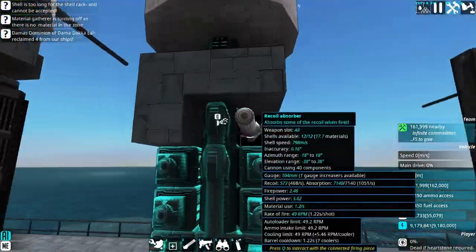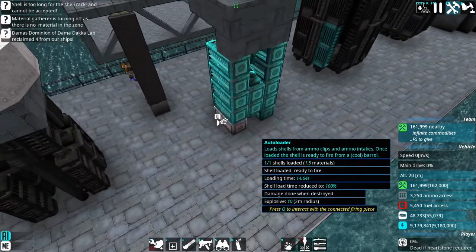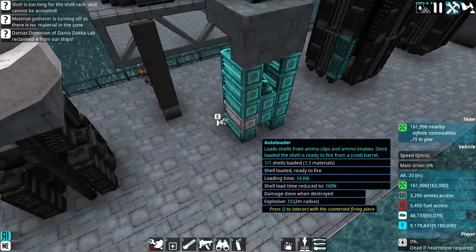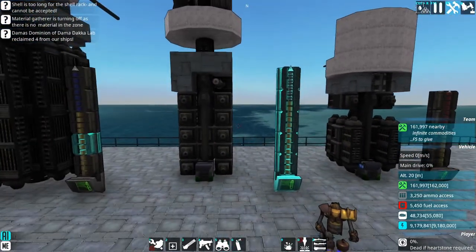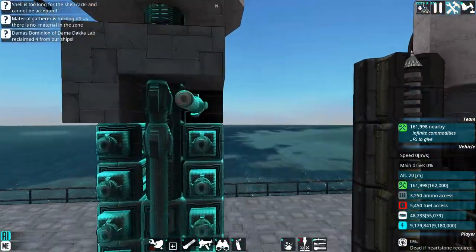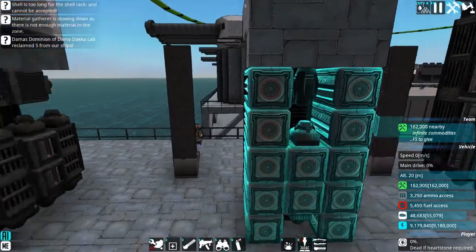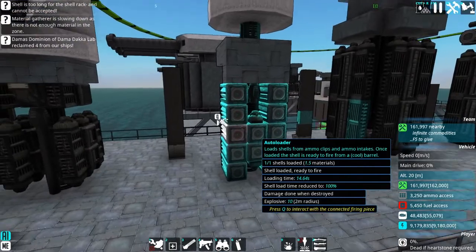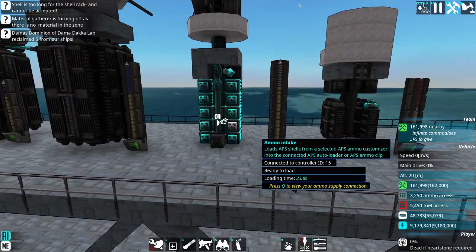Getting back to the autoloaders, I have it this way for a very important reason. Frag is incredibly destructive whenever you touch off any clips that have these kind of shells loaded into them — I have seen them chew through heavy armor barbettes. So if a single one of these autoloaders gets touched off, it's not going to completely wipe out half the ship. It makes it just a little bit more pricey, but not by much — probably only a few thousand materials.